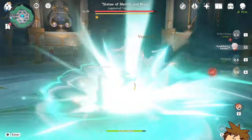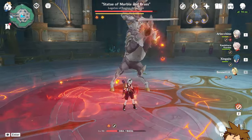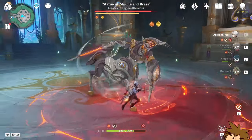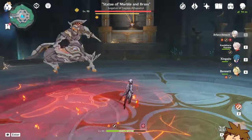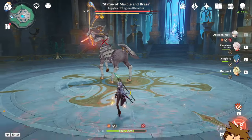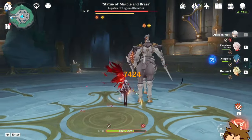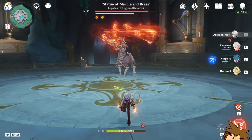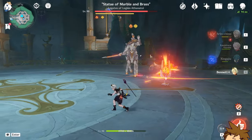Once you use a burst, any healing that would apply — you stand over it and nothing happens, because she can't heal anymore. You absorb the Bond of Life and now it's at 200%, which is her maximum.